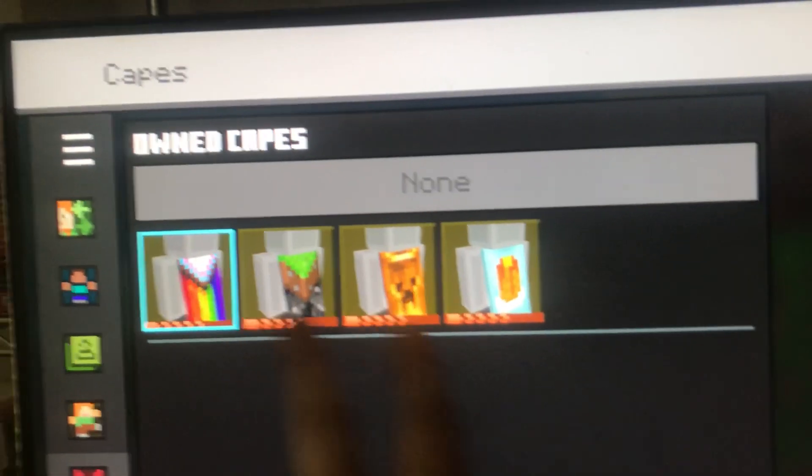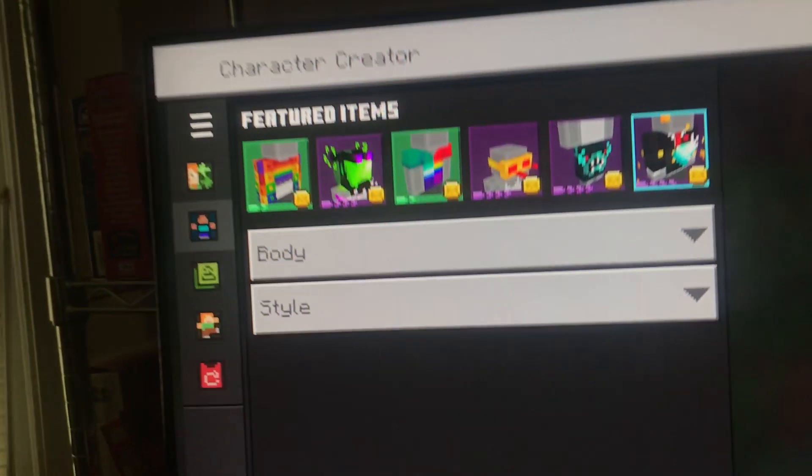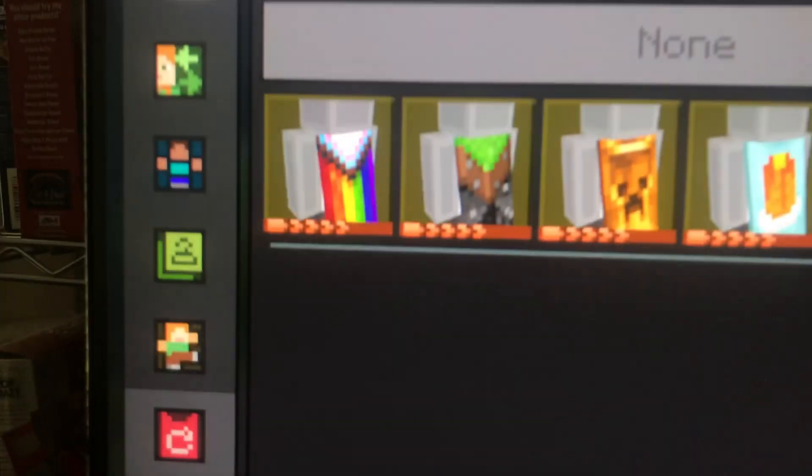If you go to your profile or dressing room, it might not show up for you. In that case, I recommend you go to Character Creator right here — and it should be at the top. You can see it's not here for me yet, but now it is.